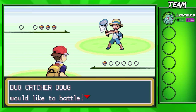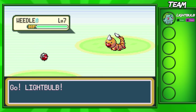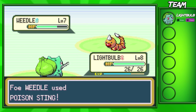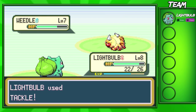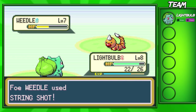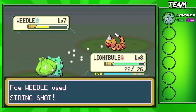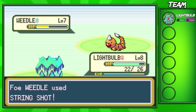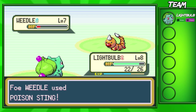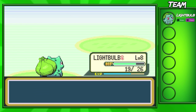We're going to fight the next Bug Catcher — Bug Catcher Doug. He's sending out another Weedle, like most Bug Catchers in this forest. Going for a few Tackles here. This might be the Bug Catcher with the Kakuna. He's going for String Shots to lower our speed, but it doesn't really matter — it only does about three damage, so we're doing more damage than him.